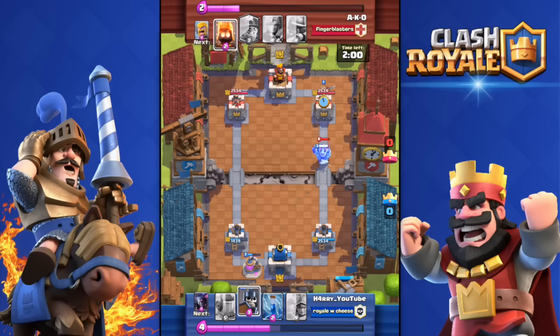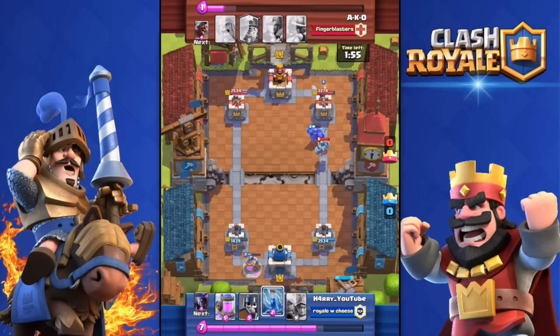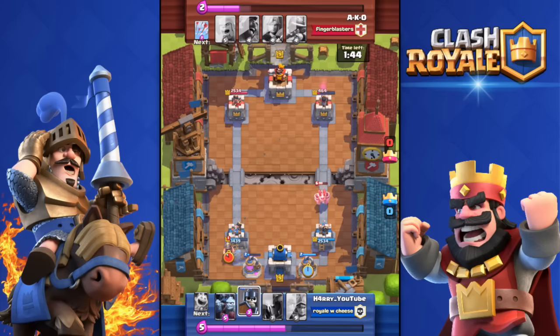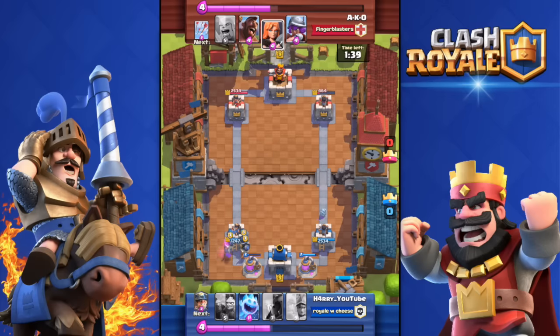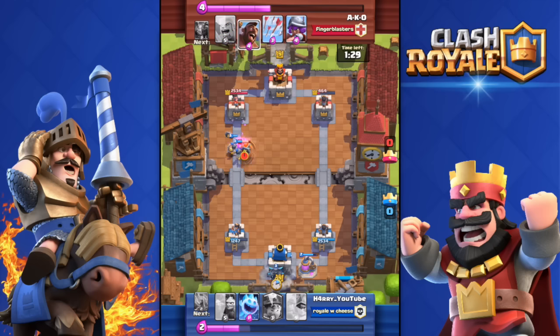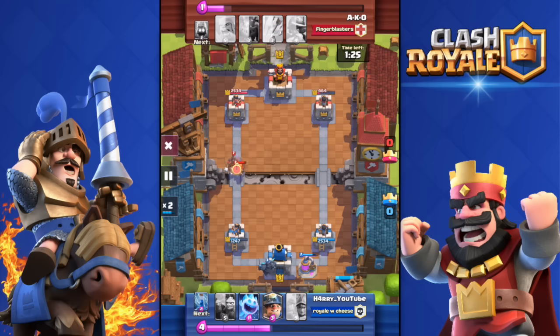I have a push going on the other side — it was a bit awkward because the Ice Spirit went in front of the PEKKA. What you want to do is drop the Miner when the PEKKA is pushing, and let the Miner chip damage off the tower slowly but gradually. As you can see, his right tower is down to 464 health. He then threw a push at my left tower, which is now at 1200 health.